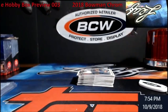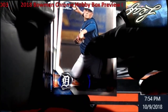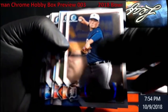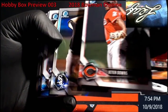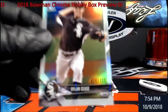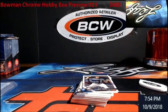Not seeing Ohtani yet. I think that this next one — oh, I see orange. Maybe not. Any color? Nice refractor. Dylan Cease, White Sox. $4.99. I was hoping it was the auto.